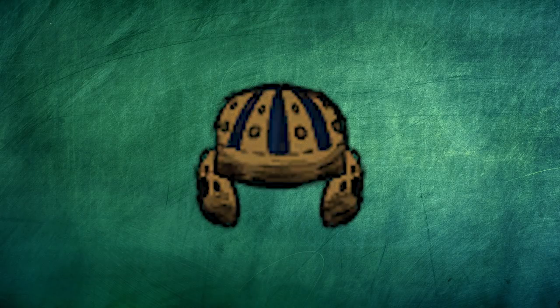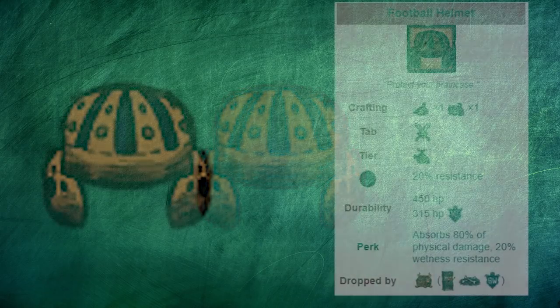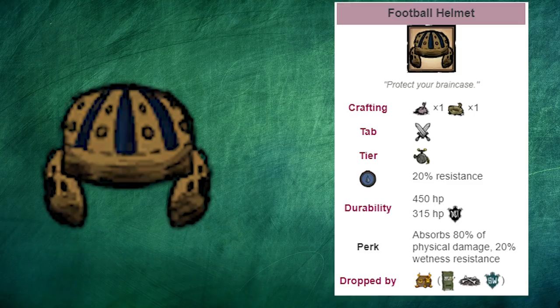The football helmet is the single most broken item I will point to in the entire game. It may not be the strongest item in the entire game, but it is absurdly powerful for how cheap it is.